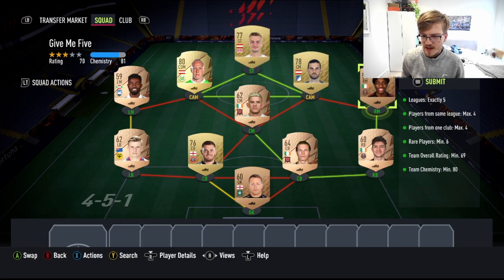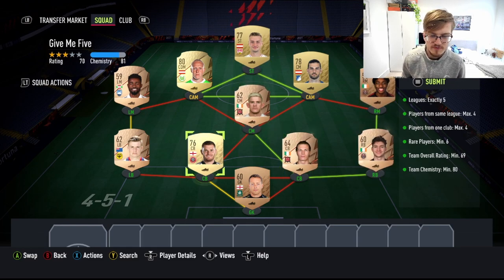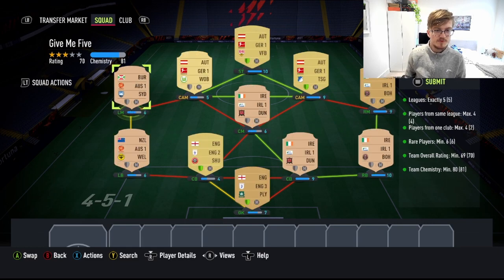I think it's quite cheap guys. We have the Irish link here - this could be any bronze players which you can find rares of, because this could be Switzerland, Ireland, China, Saudi Arabia, India, anything guys. I have an English link here with two different leagues, and obviously Australia and I think that's Burundi if I'm correct.